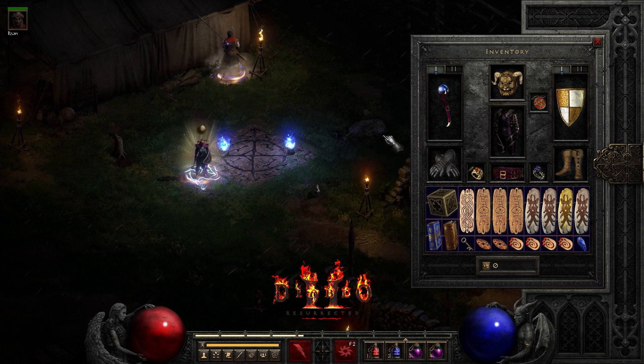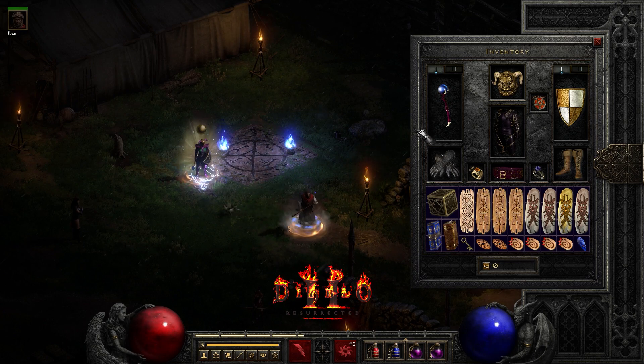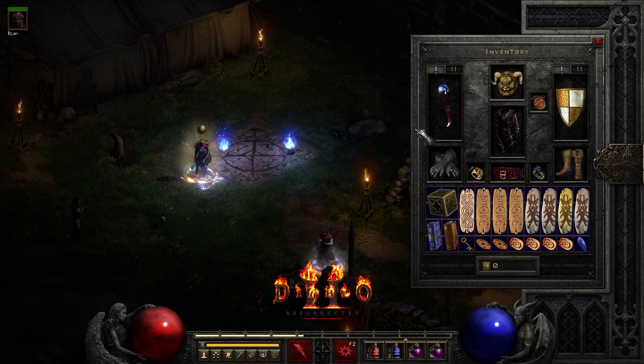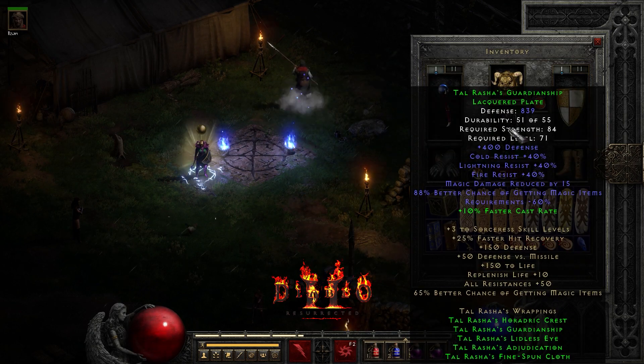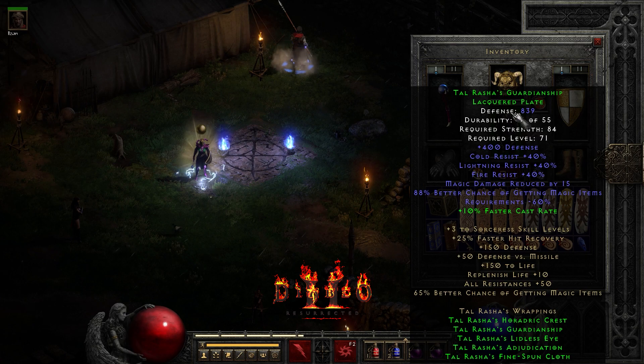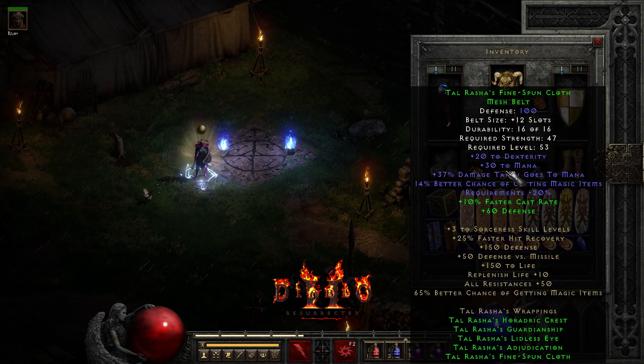I went with the full Tal Rasha's Wrappings set for this build, which includes the swirling crystal, the armor, the helm — which I socketed — the amulet, and the belt.